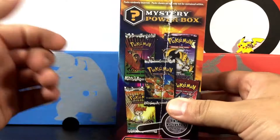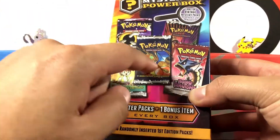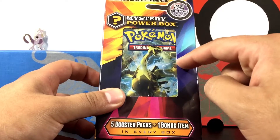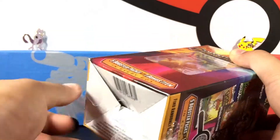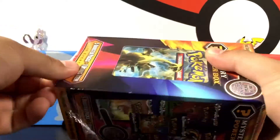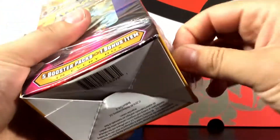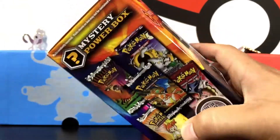Without further ado, let's break into this mystery power box! I love doing mystery boxes and collection boxes just because of the randomness - the potential is so much fun because you really don't know what you're going to get till you open it up. Let's see if this can actually bring us a vintage pack. We're going to start with the bottom, puncture a hole, and open this one upside down. Why? I don't know, it's just been a really weird day.